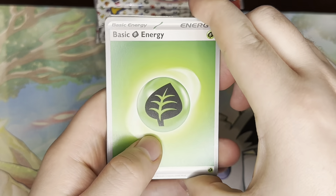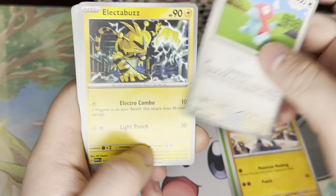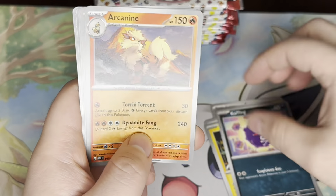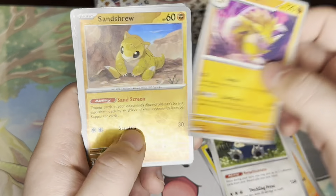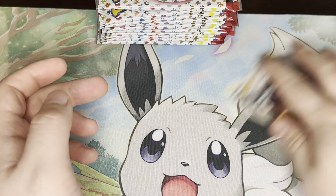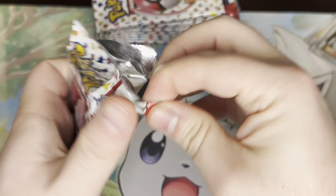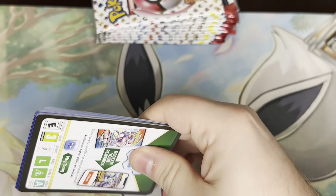It came home on a plane with me. So we have a Grass Energy, Machop, Porygon, Electabuzz, Koffing, Arcanine, Snorlax, Sandslash, Sandshrew, Machoke, Nidoking. Just generally hoping for something.